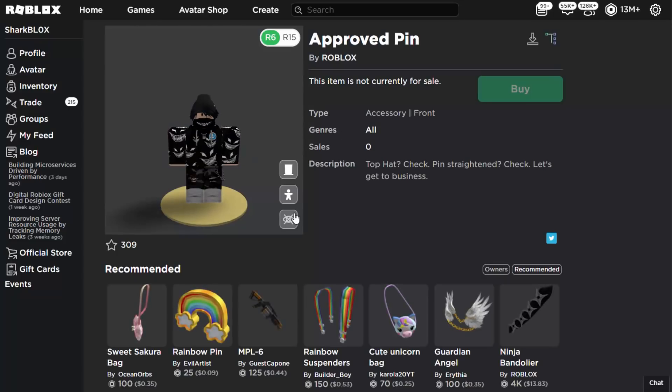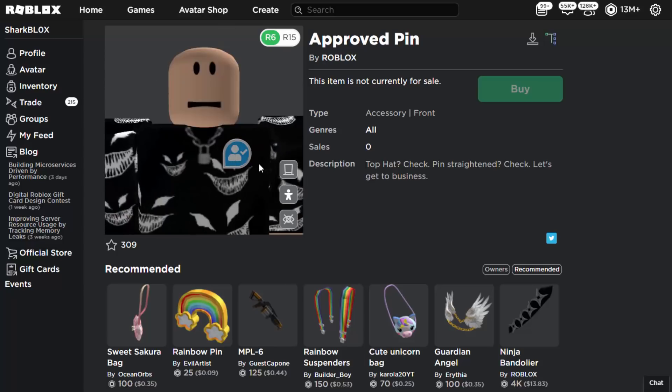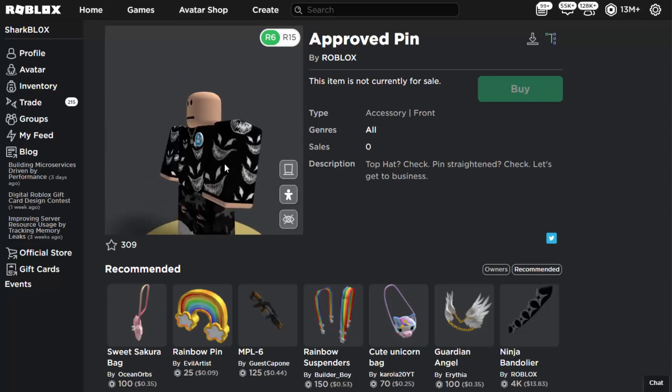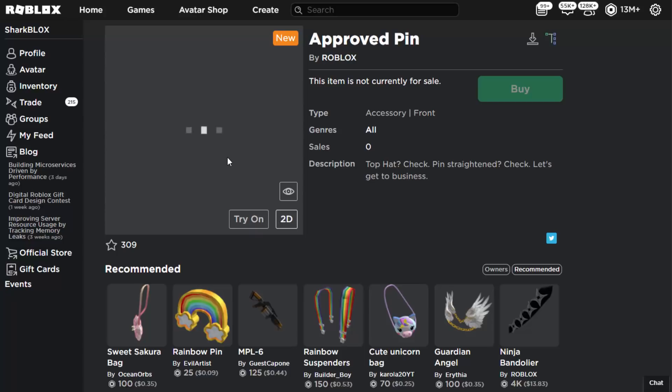The first one I clicked on was the Approved Pin. This one seems to have a broken thumbnail image — a lot of the Wonder Woman stuff was broken as well. It's just a little pin that goes on your avatar's torso. Not amazing — you could make that with a free T-shirt very easily. Let's see it in 3D rotation. It's so far away that it is properly glitched.